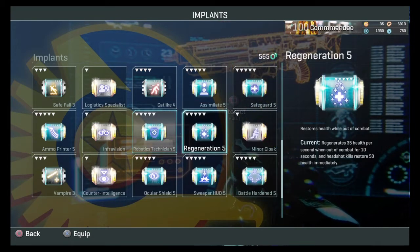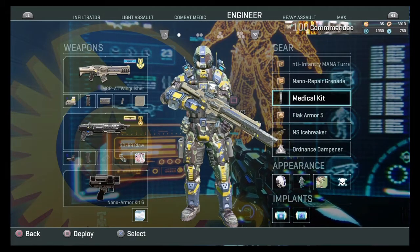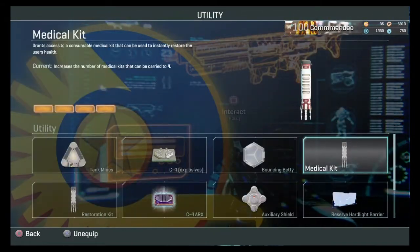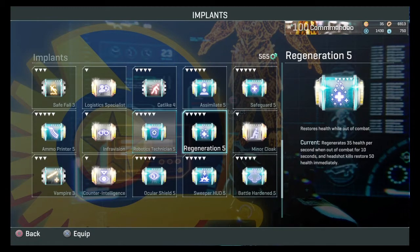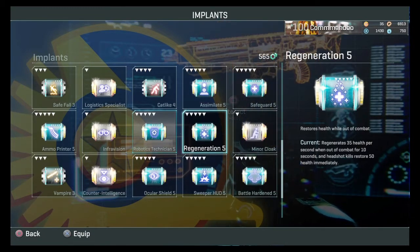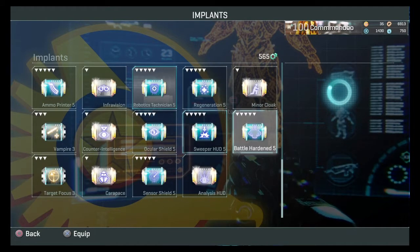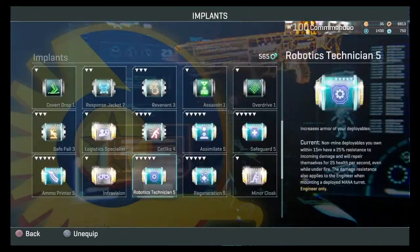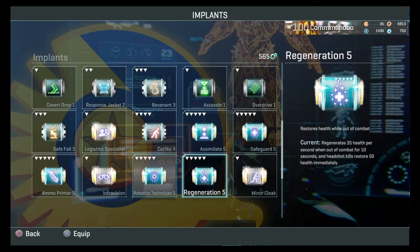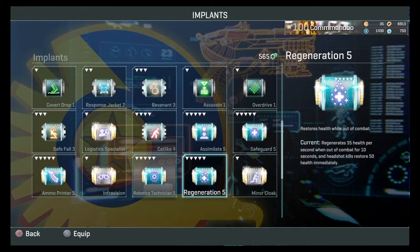Robotics tech I've already covered. Regeneration is useful for engineer if you don't have a way to regain health. I use med kits instead. The problem with the regeneration implant is it regenerates really slowly — getting in and out of combat means you're just going to die while waiting for it to heal. You'd be better off getting a medic to follow you around rather than relying on this implant for point holding.